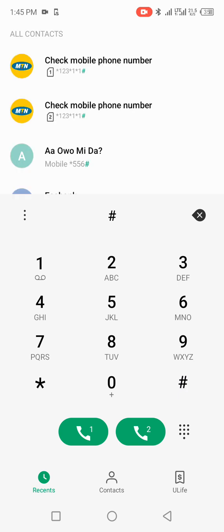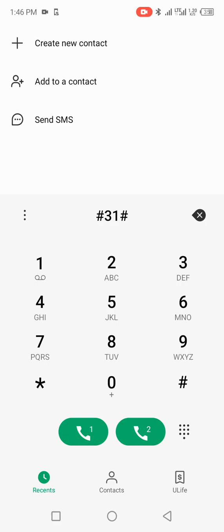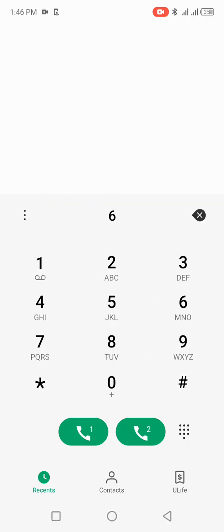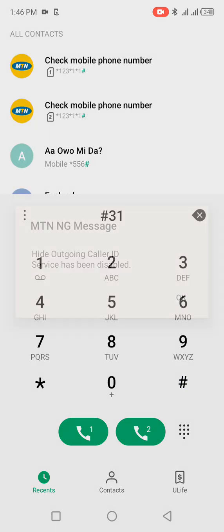I accidentally activated it on my second SIM 2 and it really affected me a lot. So I'm canceling it now on SIM 2. Let me do that again — hash 31 hash — and you can see it has been disabled. That's just it, guys.